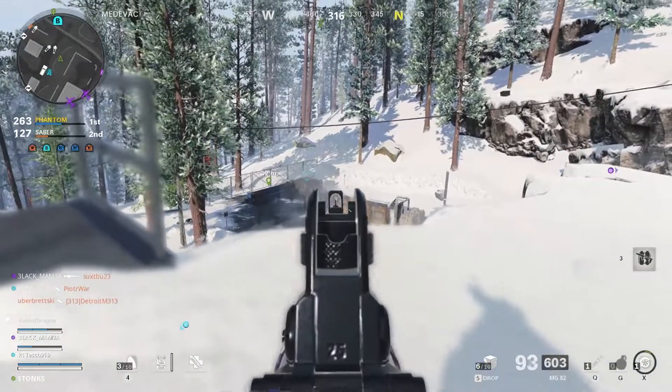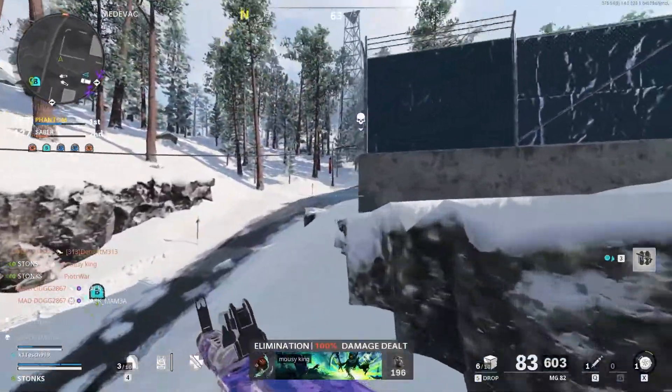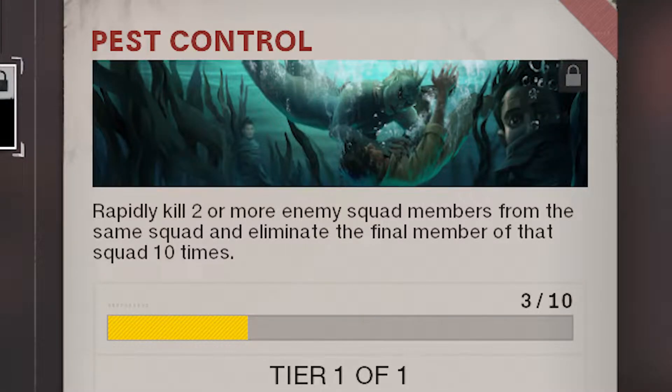But first, let's read the challenge description because it can be kind of confusing. The way you earn a tick on Pest Control is when you rapidly kill two or more enemy squad members from the same squad and eliminate the final member of that squad. And you have to do this 10 times.